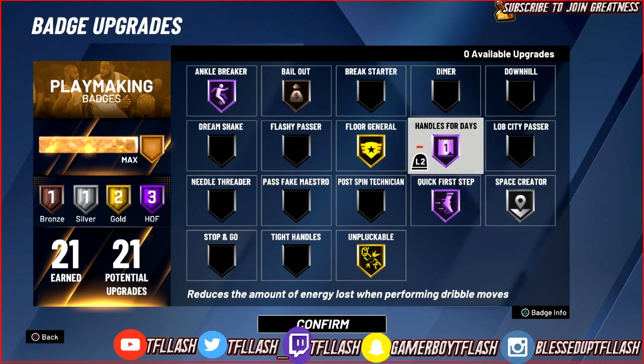Next badge: Handles for Days. I remember when I was grinding badges for my offensive threat and I went on Park with Handles for Days on Silver or Bronze — I literally did two dribble moves and I was already blinking out of stamina. And I had Gatorade boosters and Gym Rat. You will need this badge. Whatever level you can put Handles for Days on as a ball handler, put it on — you will need it, I guarantee you.